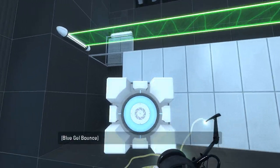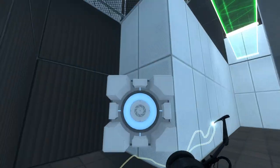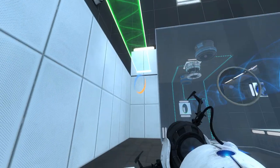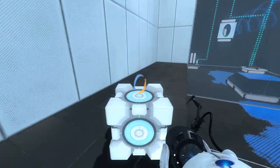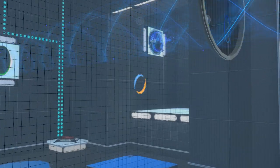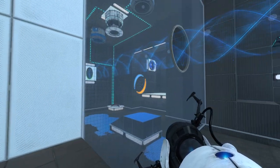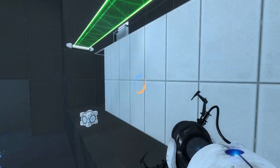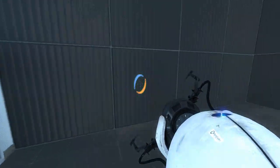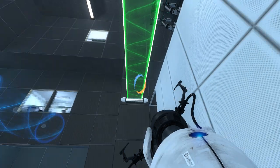We can bounce up to here pretty easily. But then what? I don't see a good way to get any bounce gel on here at all. Cause there's no way to reverse the funnel, right? I don't see any signage on there. That's interesting — there's portal surfaces there. Why, though? There's no floor portal surfaces where we could fall into to fling ourselves up into the funnel. So I'm a bit confused on that front.